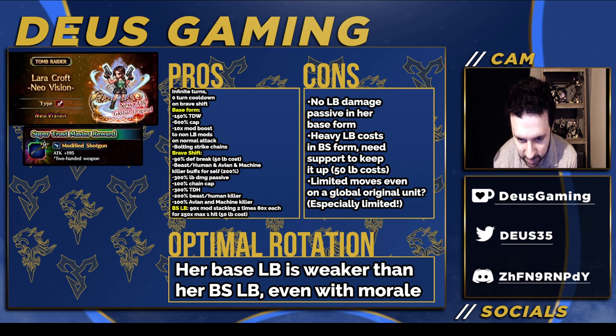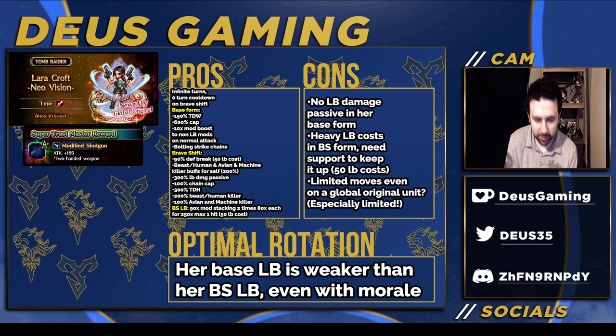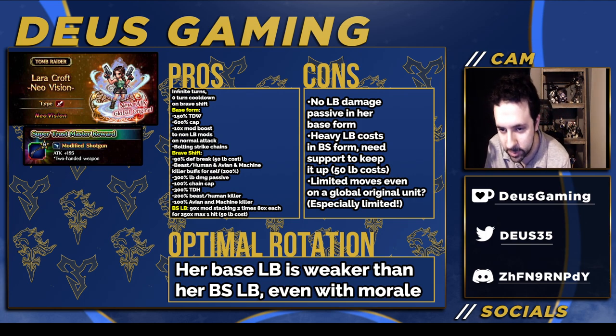Her base Lone Burst is actually weaker than her Braveshift Lone Burst. Even with morale, it's only 220x mod chain, whereas the Braveshift form is 250x regardless of morale — there's no morale involved with her Braveshift Lone Burst. Yes, her modifier is actually weaker than the premium units, but apparently she's edging into sky tier a bit.